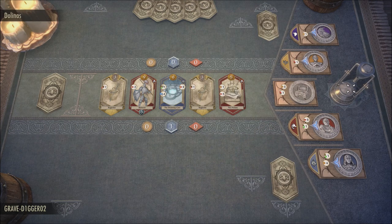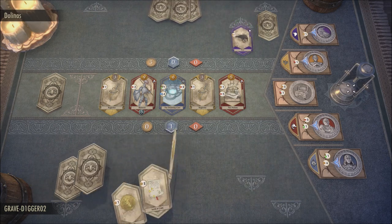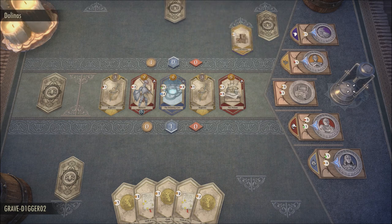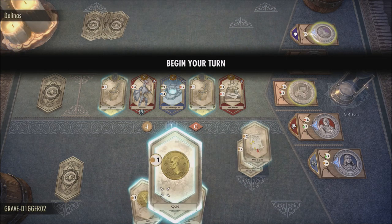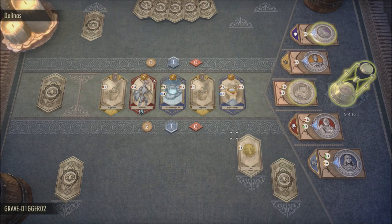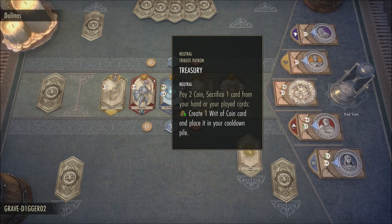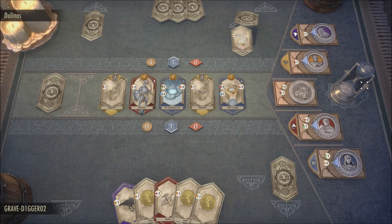You'll have access to Elsweyr, Thieves Guild, Dark Brotherhood, Shadows of the Hist, Morrowind, Horns of Reach, Clockwork City, Dragonbones, Summerset, Wolfhunter, Murkmire, Wrathstone, Elsweyr, Scalebreaker, Dragonhold, Harrowstorm, Greymoor (that includes the zone, the story, and the antiquity system), Stonethorn, Markarth, Flames of Ambition, Blackwood (that does not include the companions, so you won't get the companions that came with Blackwood, but you will get the zone and story), Waking Flame, Deadlands, and Ascending Tide.